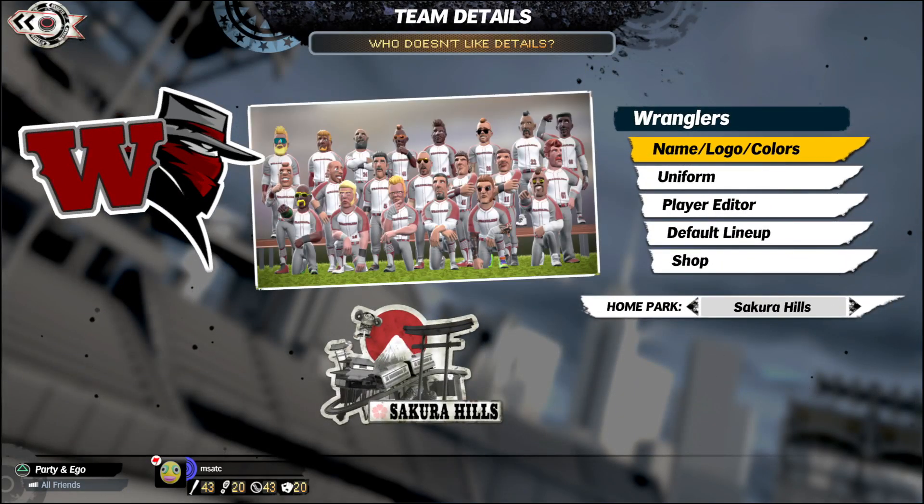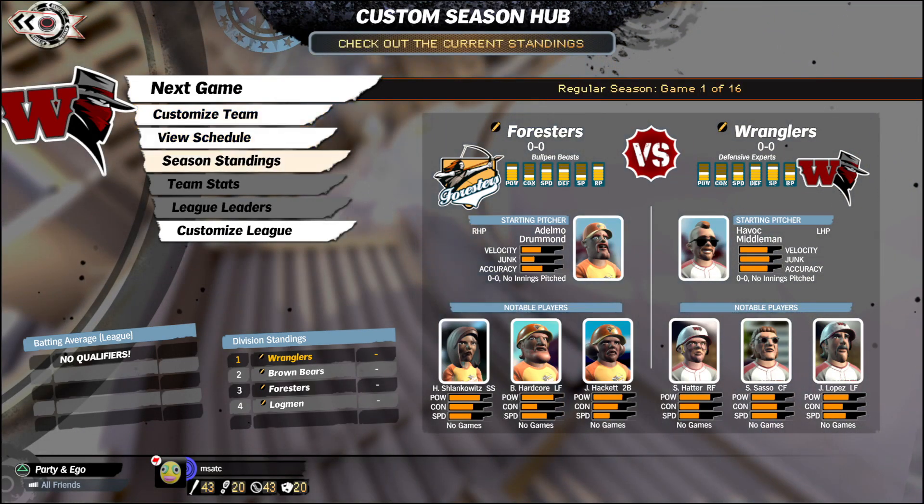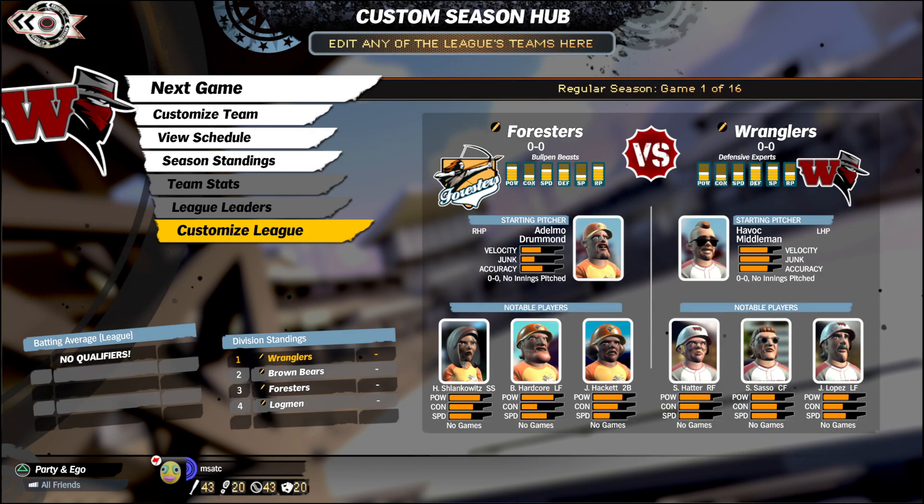We've set up a custom league. If any of you have ever wondered where to go on vacation — whether you want to go to the beach or to the mountains — this league is going to help you decide. It's called the Great Vacation League, the GVL, made up of the Beach Division and the Mountain Division. The Beach Division includes the Bottlenoses, the Aquatics, the Sharks, and the Swordfish. The Mountain Division includes the Logmen, the Brown Bears, the Foresters, and your Wranglers. We're going to play a 16-game season.